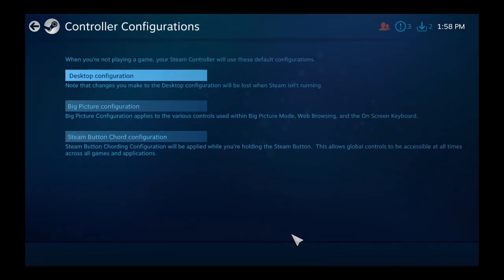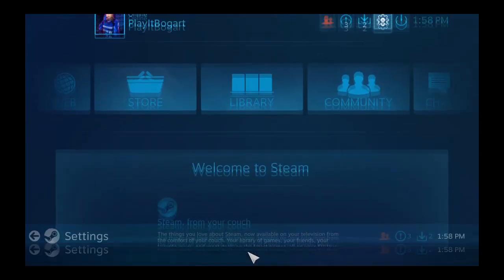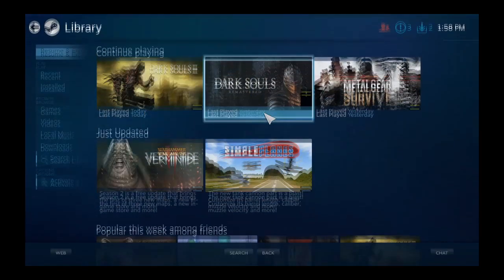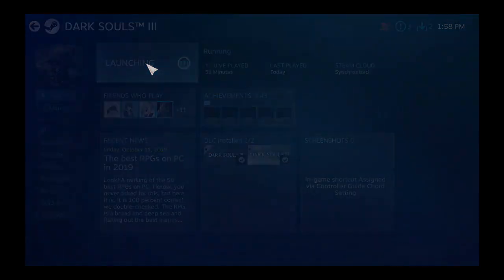To remove any and all room for doubt, go back to the settings menu, click on controller settings, and clear all check marks except for guide button focuses Steam. This should force Steam to simply pass the controller input through, rather than trying to interpret it into a system function that you didn't ask for.